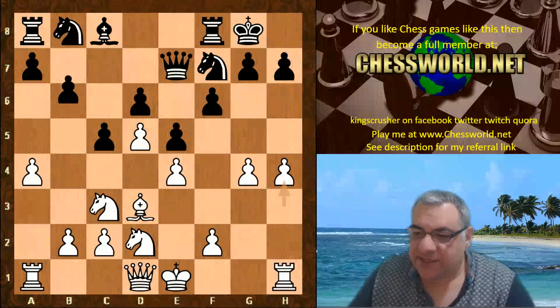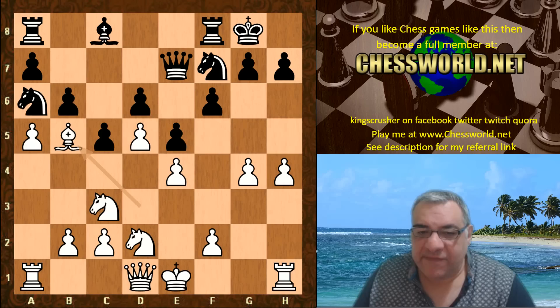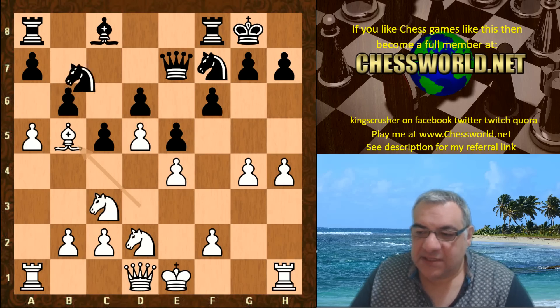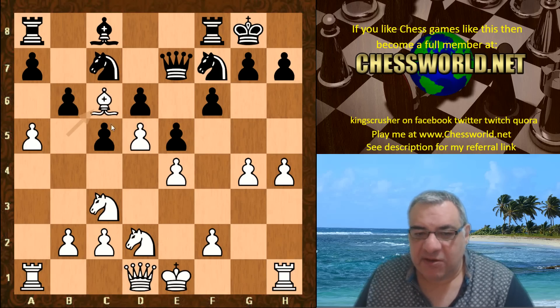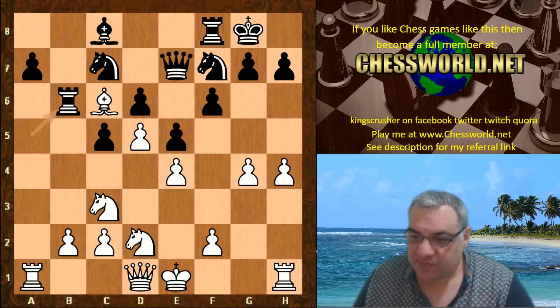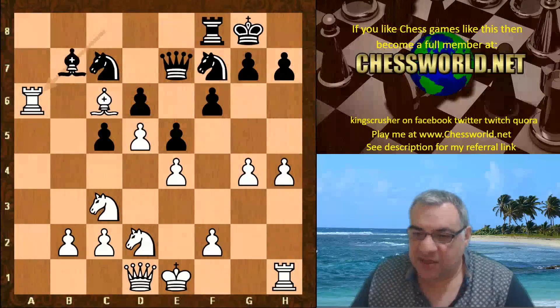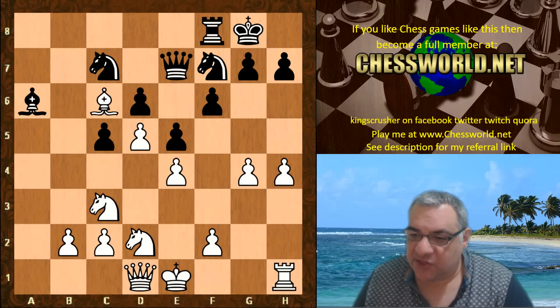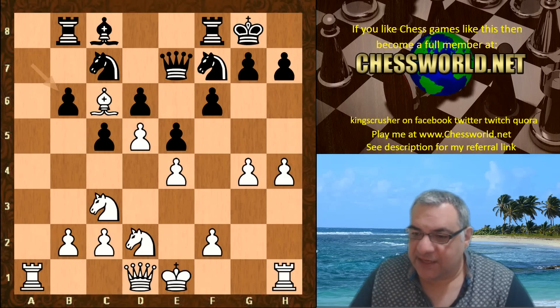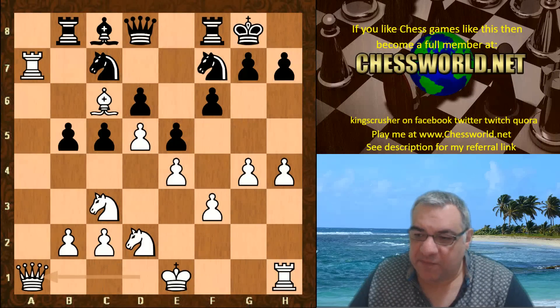Bd3 is played, and immediately Nf7, possibly with g5 tactically sometimes. H4 stops the use of the g5 square. Then b6, a5 — playing on this side of the board. Now Na6, and here Bb5 — trying to insert the bishop into c6. Nc7, Bc6. But is the bishop a liability? It's a bit of a target. After a-takes, rook takes, rook takes a7 — this is just a big advantage for white with no real compensation.